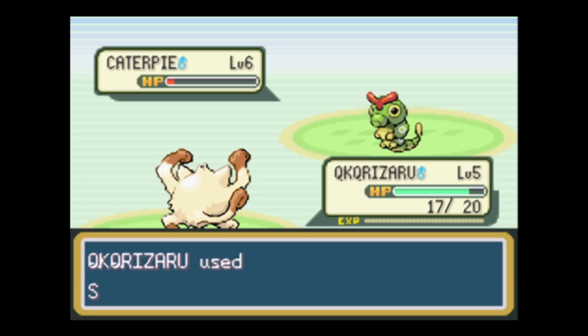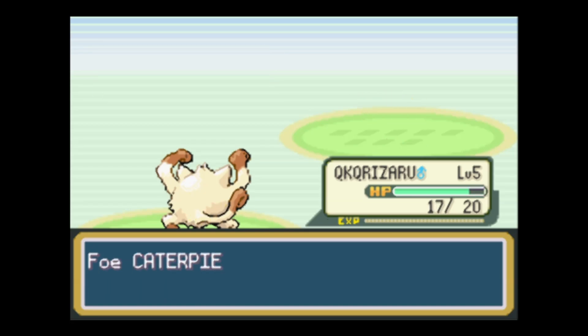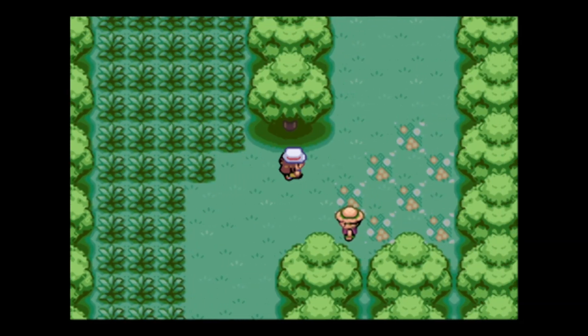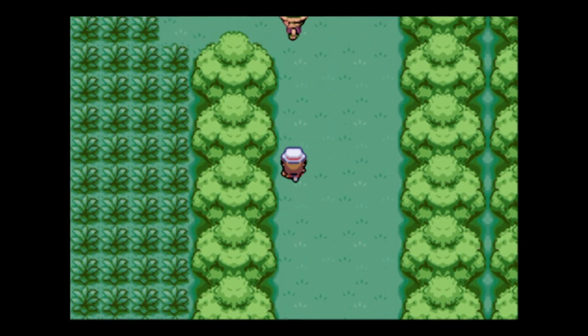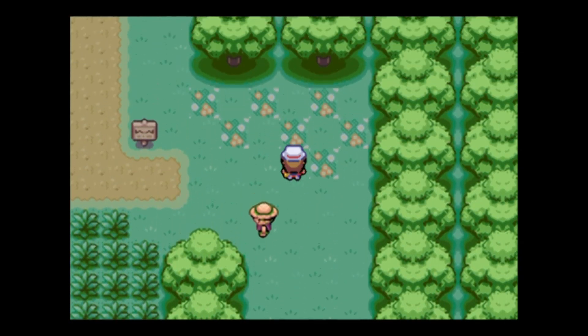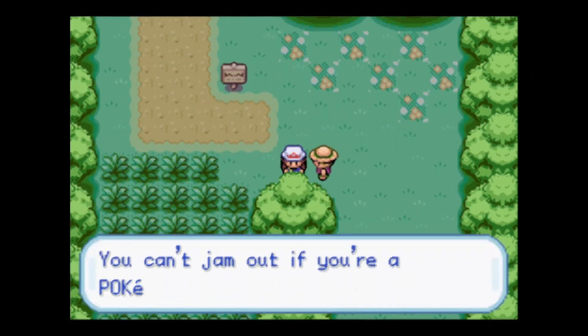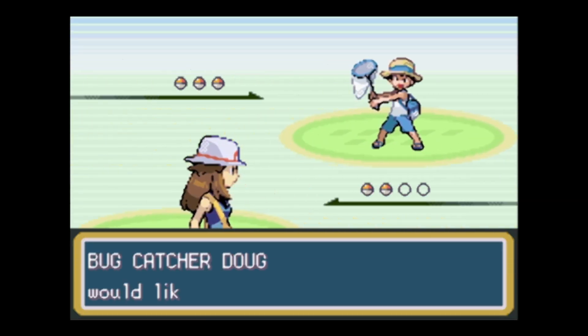We're going to use the Fighting-type for the first gym, which is going to be something weak to Fighting-types. If you know Pokemon in Gen 1, even if you just know the anime, you know what I'm talking about - it's Brock, the Rock-type gym leader. We are going to take him on with Mankey and just demolish him, because Charmander can't deal with Brock very well, but Mankey can.